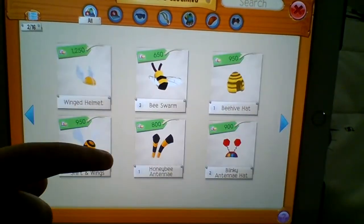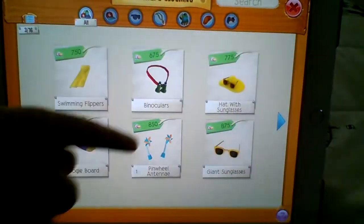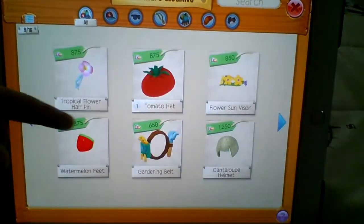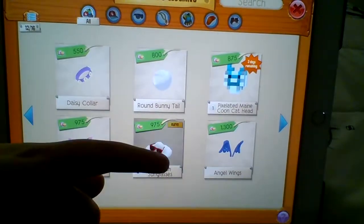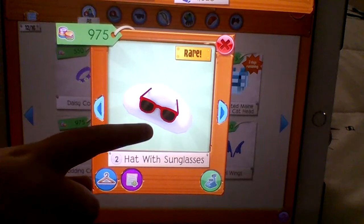I reviewed these ones last week. And in case you don't want a spoiler yet, it's not on page one, two, three, four, five, six, seven, eight, nine, ten, or eleven — it's on page twelve. It's a rare hat with sunglasses. The hat is white and the sunglasses are red. This hat is pretty cool. And this is what it looks like on my tiger without any items, and this is what it looks like with all my items.